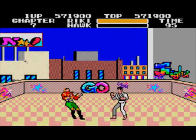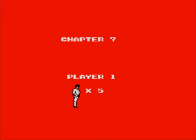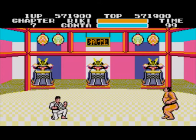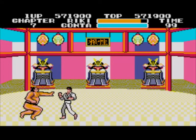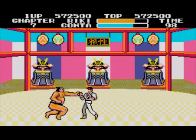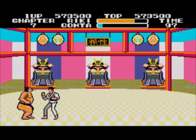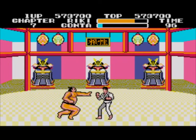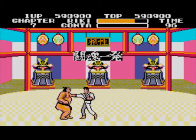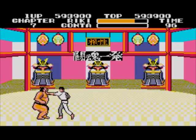The next boss is Gonta. He's the first one that can cause a slight problem because he's slightly unpredictable. Just make sure you jump over his first charge and then go for it. Don't stand too far away from him otherwise he'll charge you again. He got me twice there, but that's not too bad — as long as he doesn't take too much of your health away.